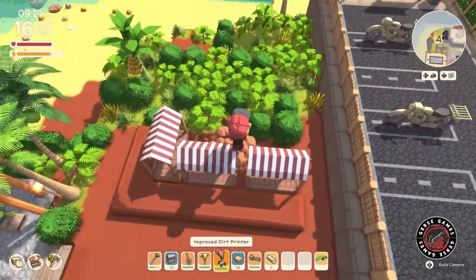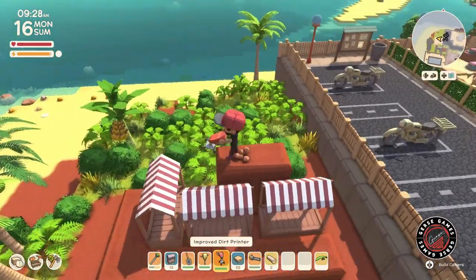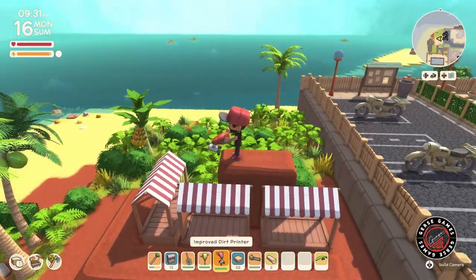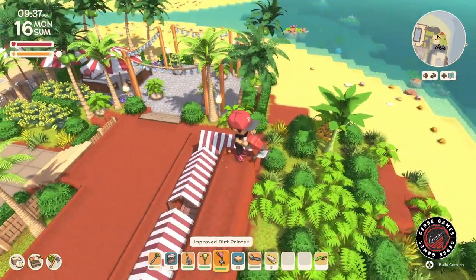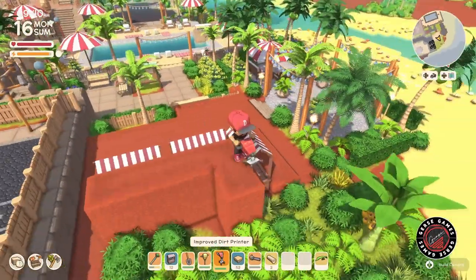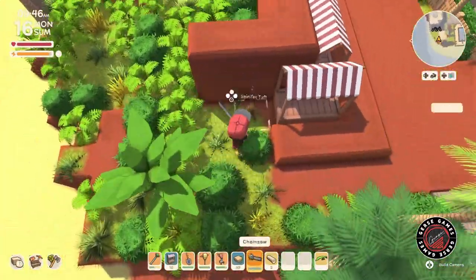I want everything to fit together — the community pool, the market — all to have that same aesthetic. That's the goal: to keep pushing and use this little land we have to come up with a great building.